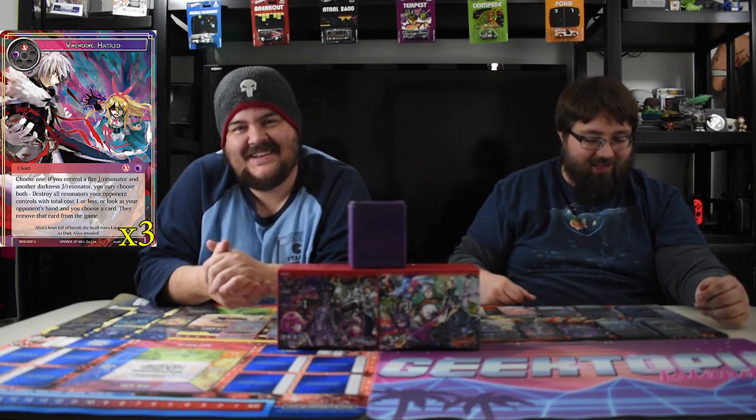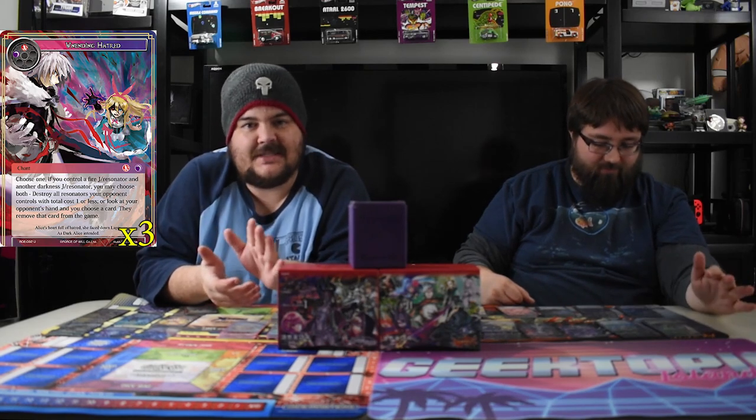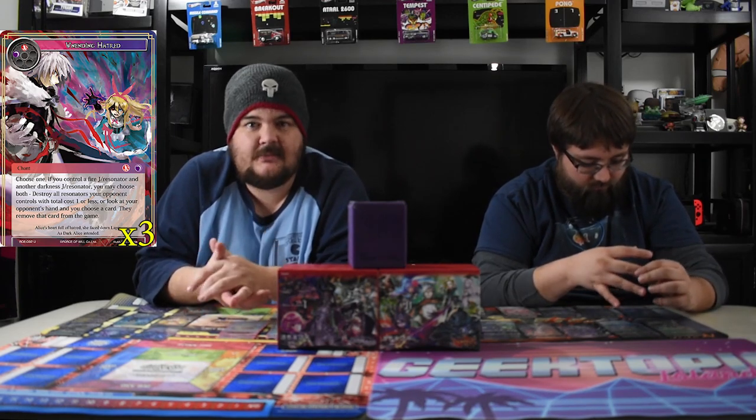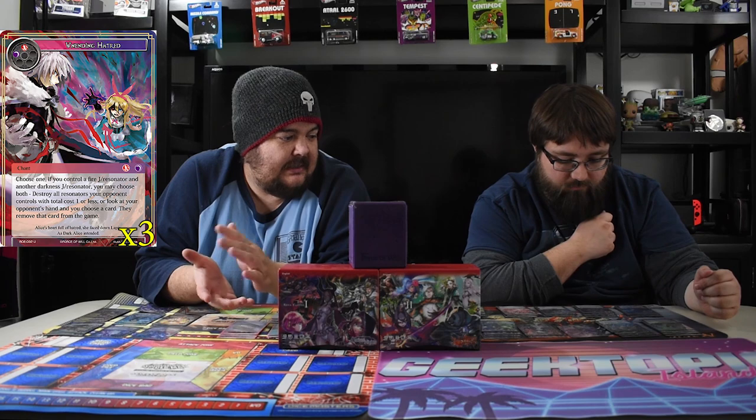Next up — Unending Hatred. Cardwell hates this card just because he can't say it right, but it's Unending Hatred. It's red and black Quick Cast — look at target player's hand, remove a card from it that you choose, or destroy all one-drops. If you're playing any kind of good control deck running red-black, it's pretty hot. You'd lose a Sacred Elf but who cares.